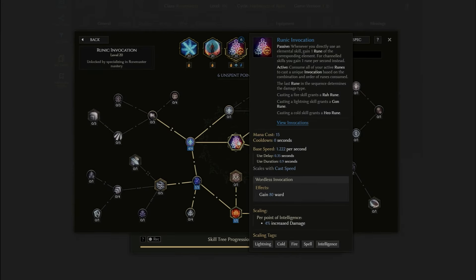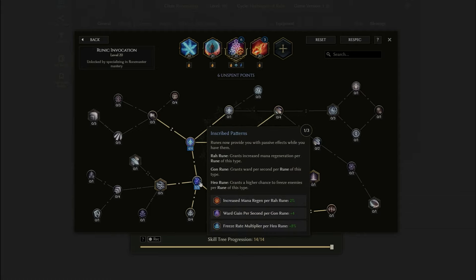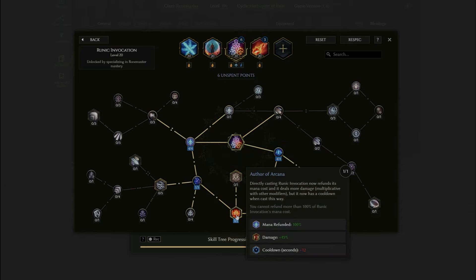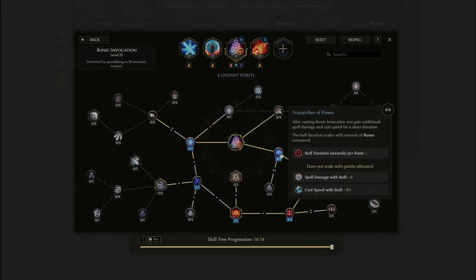For Runic Invocation: previously we used ice-fire-ice for Rowan's Fortress and 30% damage reduction, but now I'd go for fire-fire-fire which fires off a large fireball with a spreading flames chance. For points: 4 into Attuned Approach for ward on use and mana back; 1 into Inscribe Pattern then 1 into Offer of Arcana to get 100% mana cost refunded with a 12-second cooldown; 4 into Adept Rune Scribing to decrease cooldown recovery; and 4 into Transcriber of Power for a spell damage and cast speed buff after use.